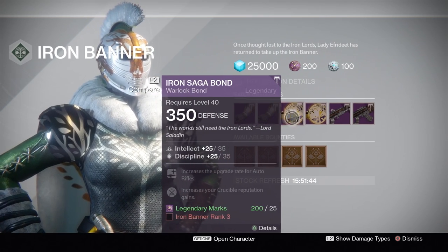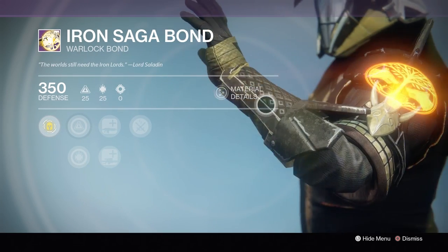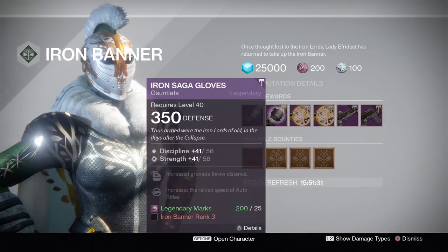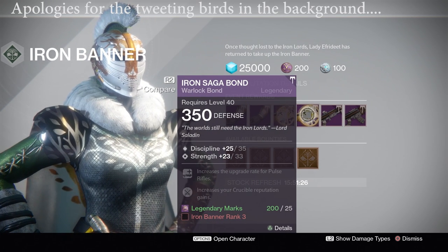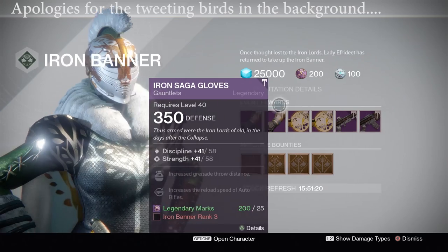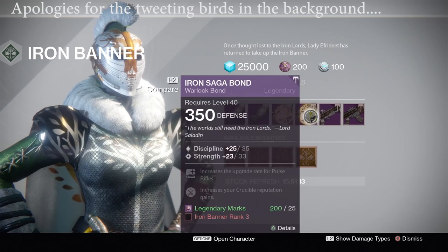Let's look at the Bonds. Same case in terms of stats — Intellect, Discipline, Bond — this is a perfect 100% roll, and does that look pretty. The stats don't really matter too much beyond the Intellect or Discipline gains, but well worth picking up if you're interested in min-maxing to a tier 12 build. The other one is a little unfortunate — 96%, with a lackluster Strength stat. But Bonds and Cloaks are not too hard to come across. Overall for the Warlock, very good sets of gear here.